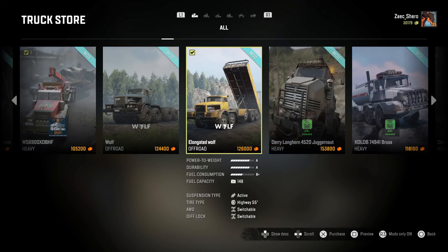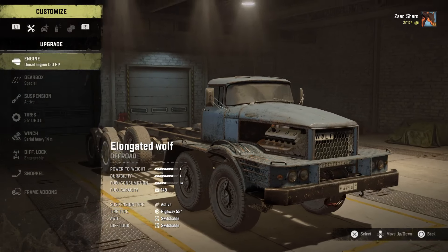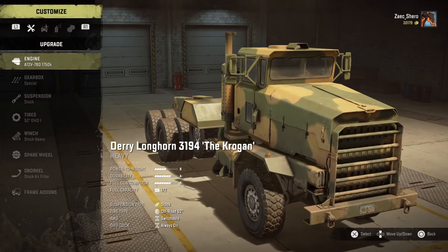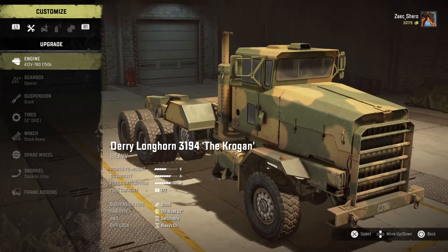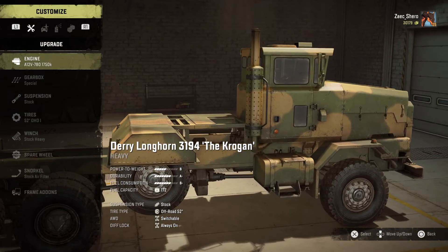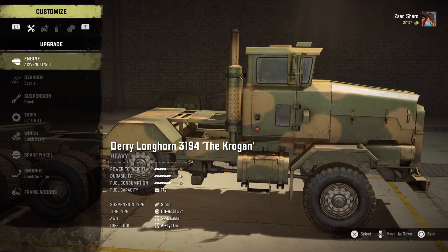The Wolf surprisingly does not have a dead axle like I originally expected when I saw that lifted tire in the back. The DLC truck, the Dairy Longhorn — the original of this mod variant — has that lifted axle, which is a dead axle. It cannot be lowered, and even if it can it doesn't have power going to it. So it's just extra tires for the sake of having extra tires, and it's kind of terrible. But the Wolf kind of disregards that and does something better.